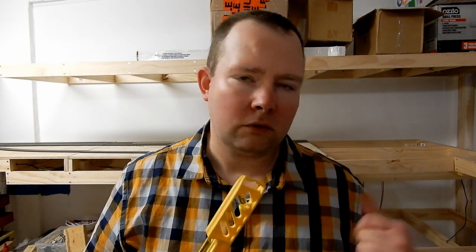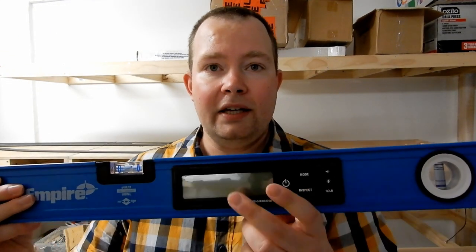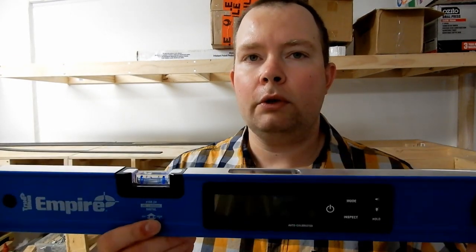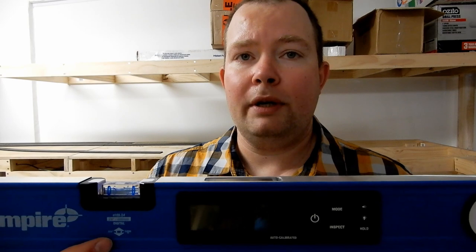So let's grab my new spirit level and see what the real differences are. The one I've got is a bit more expensive but it's a digital unit. This older spirit level has an acceptable tolerance of 1 centimeter per meter; this new digital one has a tolerance of 0.5 millimeters per meter — half a millimeter for every meter. That is far more acceptable and usable. Let's take a look at it and see how far out we actually are.